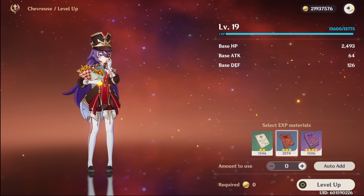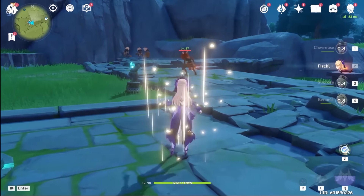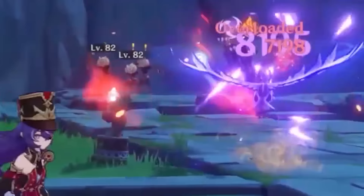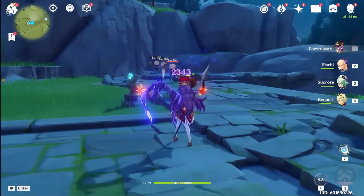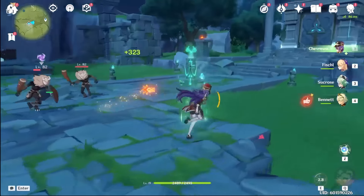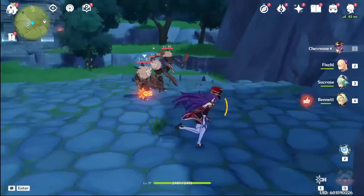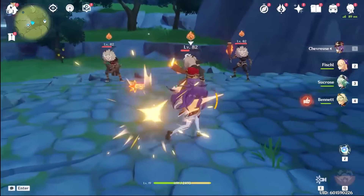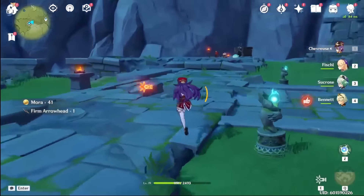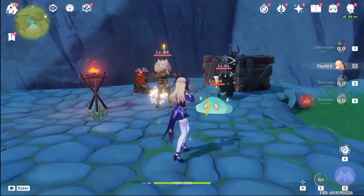The thing I like the most about Chevreuse is, of course, her gun. Her elemental skill actually has a very long cooldown time. I'm not really sure what this bullet next to me is — I think it might be some kind of stacks. It's still here after I switch out. I think it has something to do with Overload maybe. I know she kind of buffs Pyro and Electro damage. With her high cooldown, I really wish the Sacrificial Polearm existed. But if you want to build a support, Favonius might be better as well.